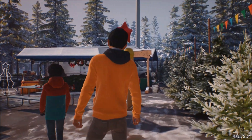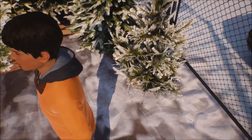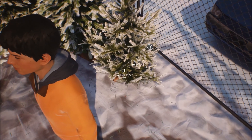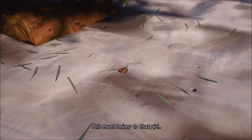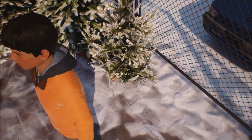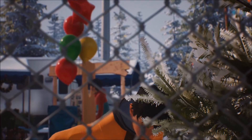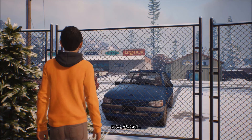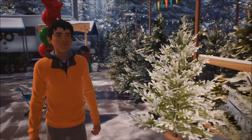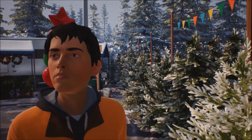Collectible number 5 is located in the Christmas tree lot when Shawn and Daniel venture into town with the Ericksons. Shawn will witness Cassidy and Finn having an argument with one of the locals who threatens to call the cops on them. After that conversation, you'll take back control of Shawn — look behind him and there's a guitar pick on the ground left by Cassidy. Look at it first, then pick it up, and that is collectible number 5.